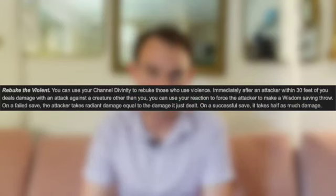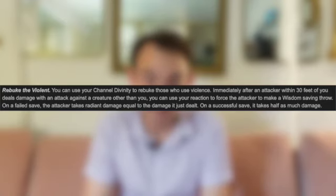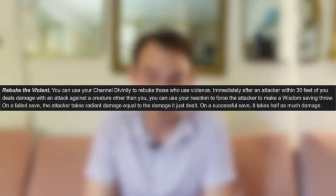The other Channel Divinity is Rebuke the Violent — a reaction-based Channel Divinity that says immediately after an attacker within 30 feet of you deals damage with an attack, you can use your reaction to force the attacker to make a Wisdom saving throw. If they fail, they take radiant damage equal to the damage they just dealt, and they take half damage on a successful save. So you can respond to the biggest attacks on the battlefield from your enemies and deal that damage back. That is an extremely effective reaction — once per turn, you're going to deal a bunch of damage to the person who deals a bunch of damage.